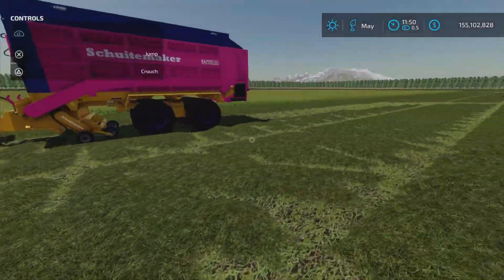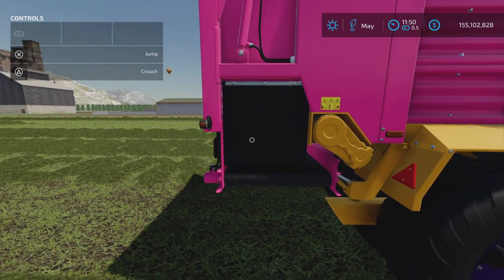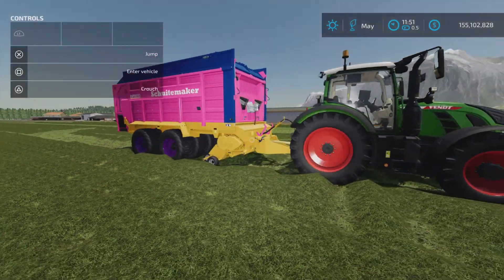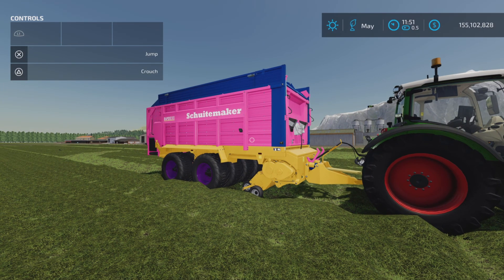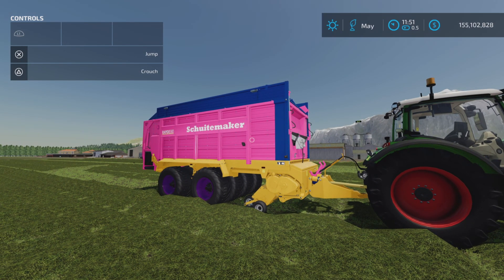That's about it. I do like that right or left discharge option, as you can see here. Some mixing wagons have it, but forage wagons — I don't remember seeing too many with it. Anyways, there is the Rapid 580 V8 Wheel Tandem by Stefan NB2 on Farming Simulator 22. Thank you all for watching, and remember it's only a game — till the next one, bye for now.